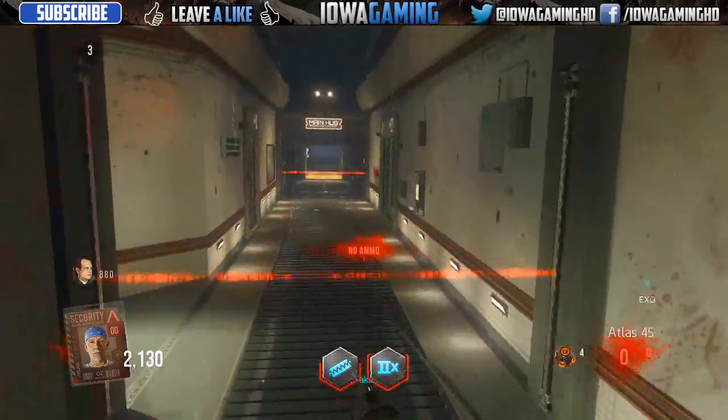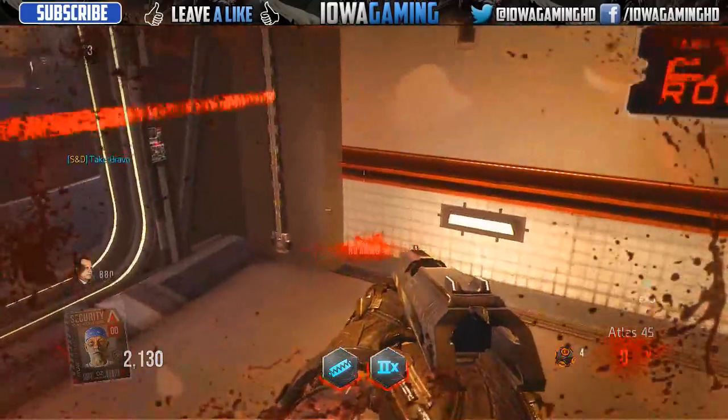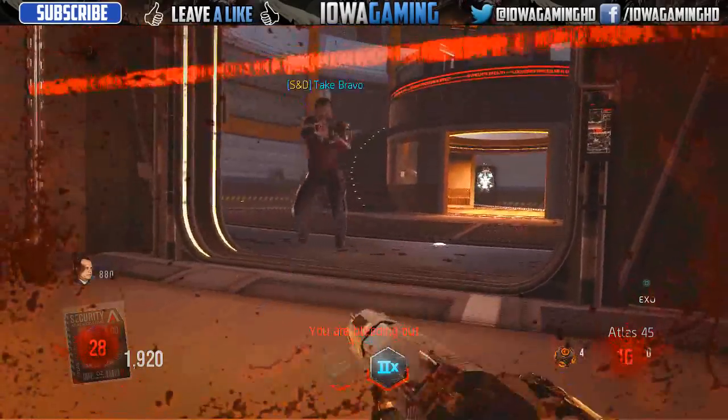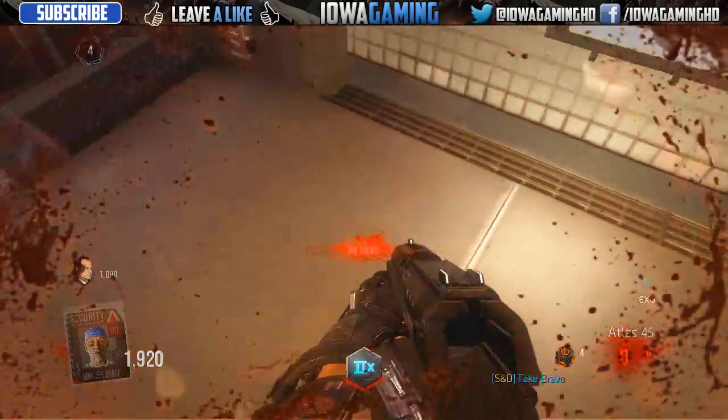So what you guys need to do is have the EXO suit enabled and one other friend in the game with you. This cannot be done solo — it has to be two or more players. So once you guys have your EXO suit, and as you can see you don't want to go down, you want to have a friend and come right here to this little pillar next to the main hub.